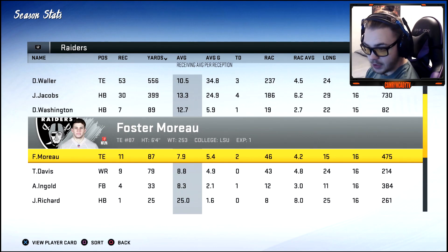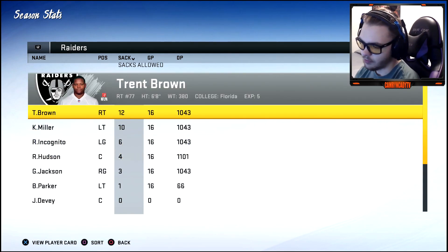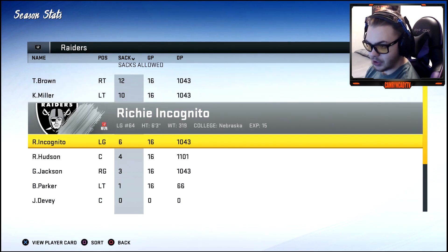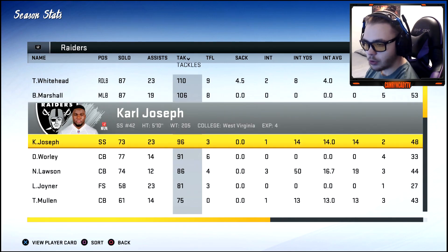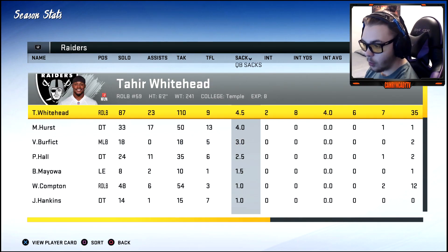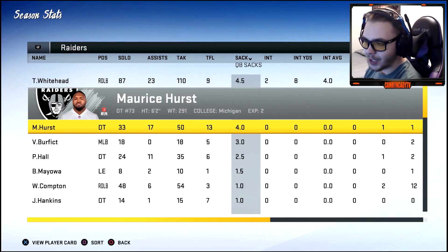Darren Waller — I'd have hoped for a little more production. Josh Jacobs was pretty nice in the receiving game. Blocking: Trent Brown only allowed 12 pressures, which is a little unrealistic for the best offensive line. Defensively: 110 tackles by Whitehead, 106 by Marshall, 96 by Joseph. We didn't get any sacks at all — our main sack guy had four and he was a linebacker.